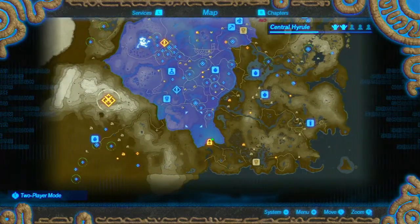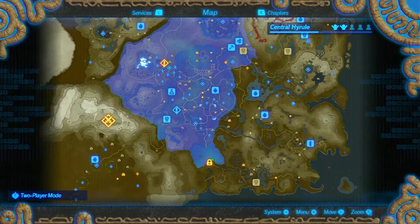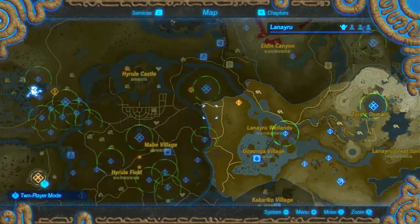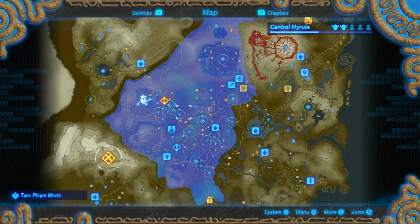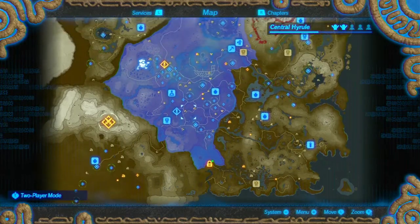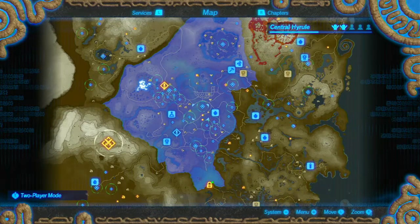So I think there's only one, two, three, four, five - six challenges left. Okay, so we're going to be here a little bit longer. But anyway, that is it for this episode of Hyrule Warriors Age of Calamity. Thank you all for watching, and I'll see you guys next time. Bye!